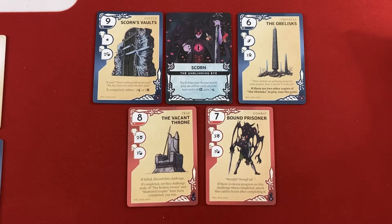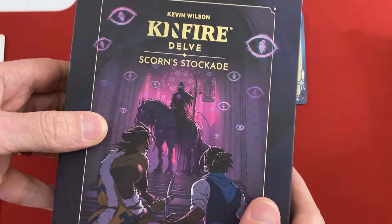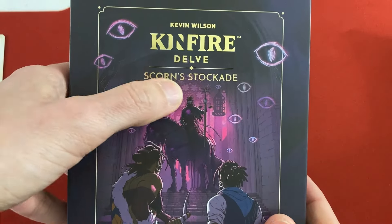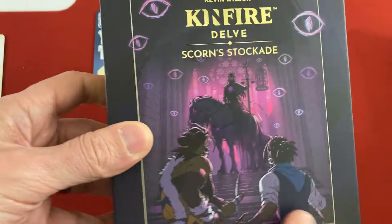Hey everybody, this is Mike with the One Stop Co-Op Shop, and I'm back with a game that was one of my favorites from last year. They sent me a review copy of the newest release — this is Scorn Stockade, the second set for Kinfire Delve.